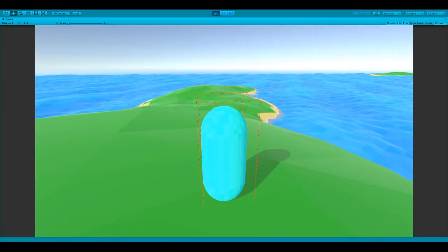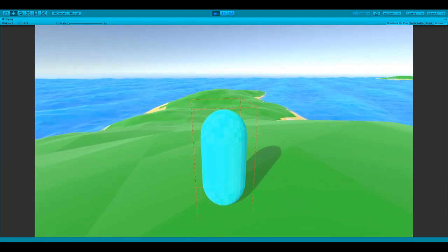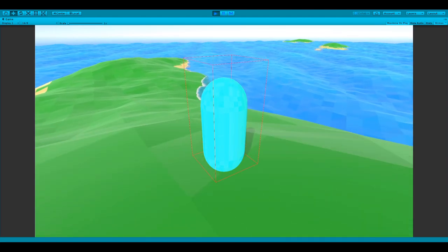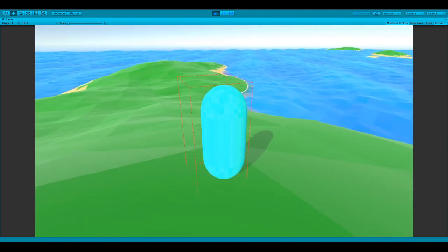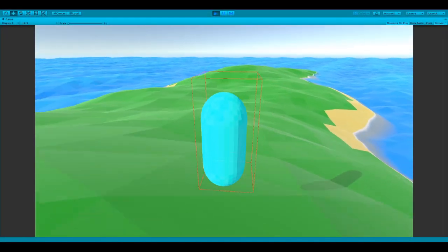Over the weekend, I was able to sort out the issue I was having last week with the clients and servers' loops falling out of sync. Today I want to work out the rest of the kinks in the system and apply the smoothing effect to ships and cannonballs, as it currently only affects players. It's 9:40pm now.